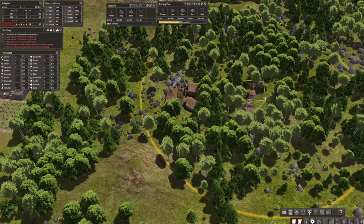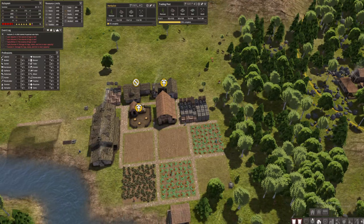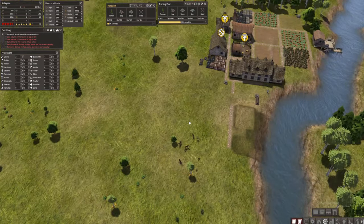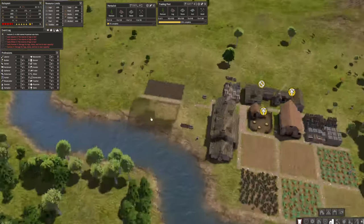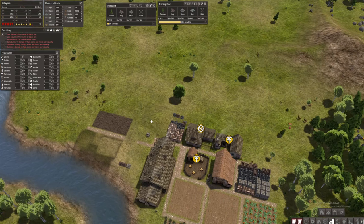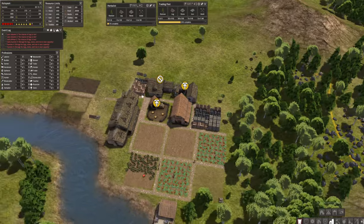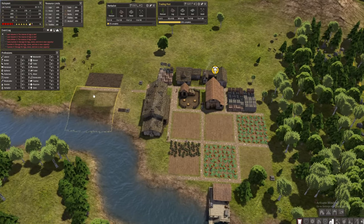Also I forgot — one comment was that we need more storage. I need to build more stockpiles, so I'm thinking of building on this side to spread out our storage. At least we're now at five percent on the herbalist — some improvement.